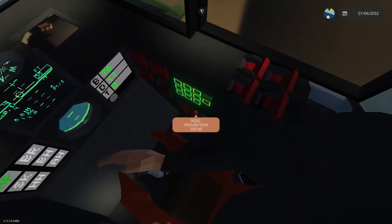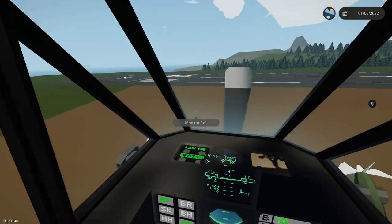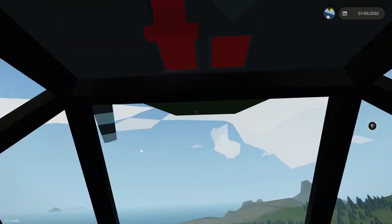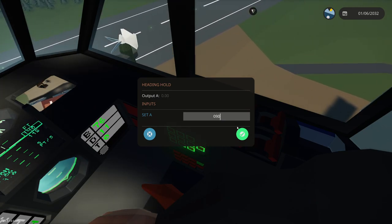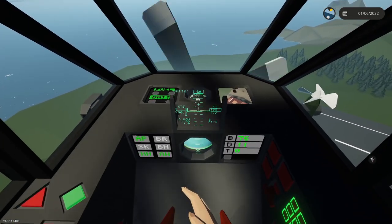Let's go ahead and put an altitude hold of 200 feet and enter that in. We need the autopilot master on, then we can click altitude hold - we need those two conditions to climb us up. Let's go to a heading of 090. That's our heading hold now set to 090. We'll click heading hold, and as you can see, we turn to 090. Heading hold is working.